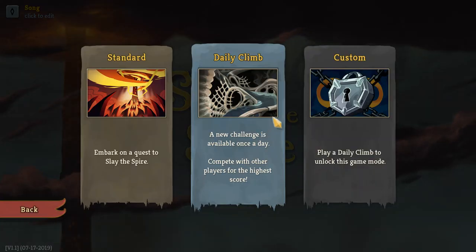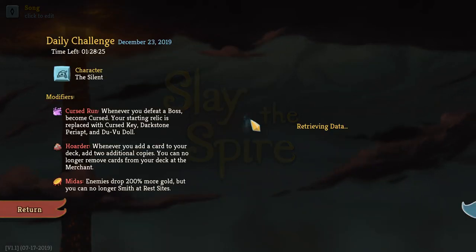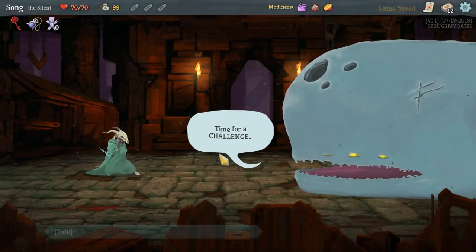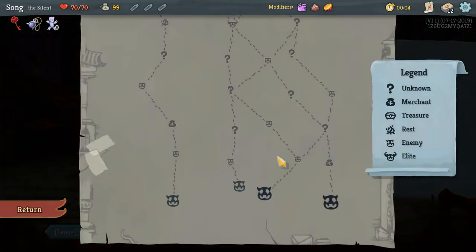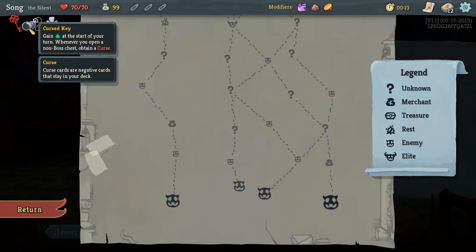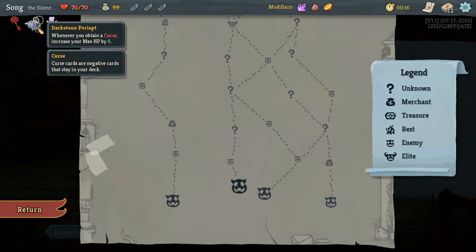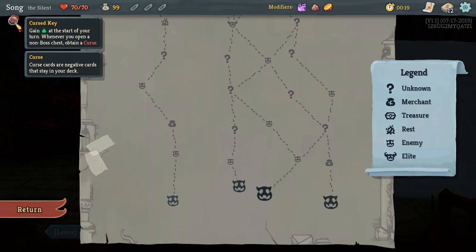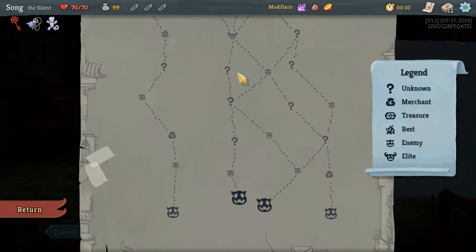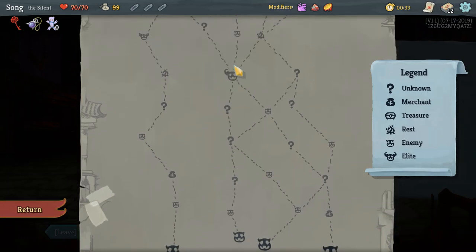Alright, hello and welcome to Slay the Spire! I want to do a daily challenge because it sounds fun. Going to embark without reading anything. Oh shit — voodoo doll: for each curse in your deck, start each combat with one strength. You have no curses. Whenever you obtain a curse, increase max HP by 6. We're running with curses since we have no money — not going to the merchant, but I love gambling so we're taking that route into a boss.